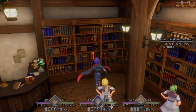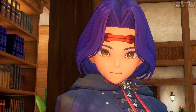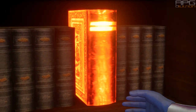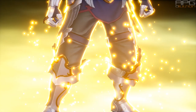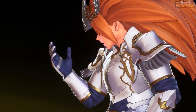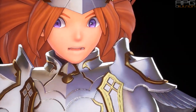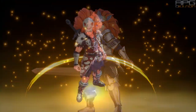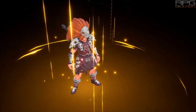The final class, the 4th one, is unlocked during post-game and also depends on previous choices. In Duran's case, if you went down the Knight path then your final class will be Divine Hero. If you went down the Gladiator path then your final class will be Berserker.